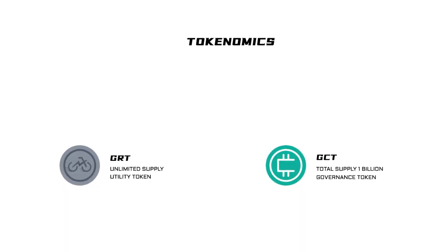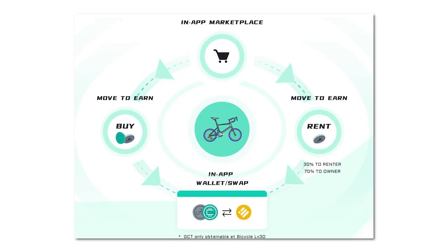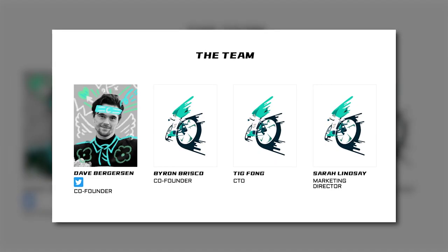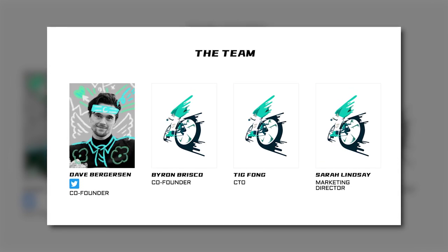Starting off with a friendly reminder. In case you forgot about the project's concept or haven't watched our previous video: PsyGo is a mobile earning game where players can earn GRT in-game tokens that can be used to mint new bicycle NFTs or be exchanged for stable coins. The player can rent or sell their NFT bikes on the in-app marketplace. All user income from tokens is stored in a wallet built into the application with a built-in exchange function. Right now the project's team is planning to make an airdrop of a whopping 500 NFT bikes among all community members, just for free.